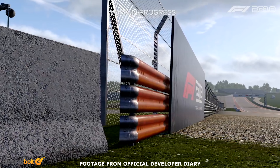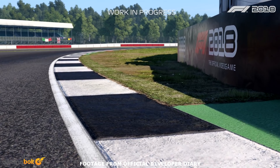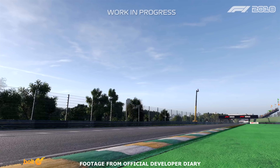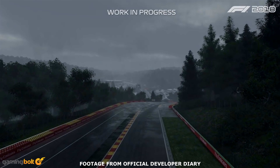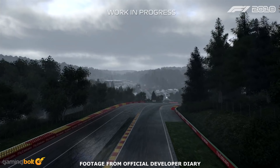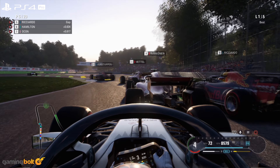F1 2018 also seems like the first entry in the series that is fully embracing the physically-based rendering pipeline, which allows different materials to react accordingly to the intensity of light falling on them. So different environmental objects like the metal fencing, tarmac, the track, foliage, or even the cars themselves and driver clothes have lighting models that closely resemble their real-life counterparts. Couple this feature with the improved lighting systems, and you have a game that sometimes feels borderline photorealistic.